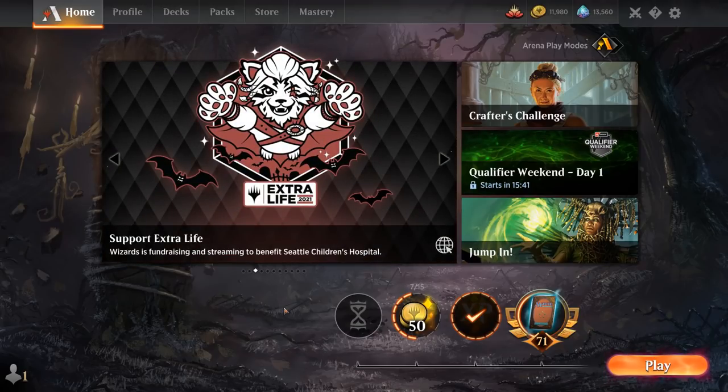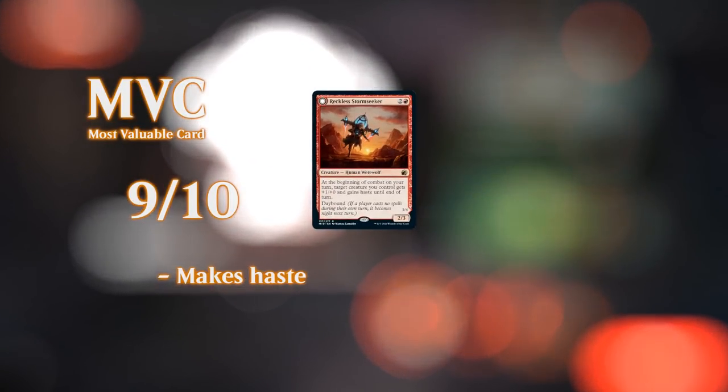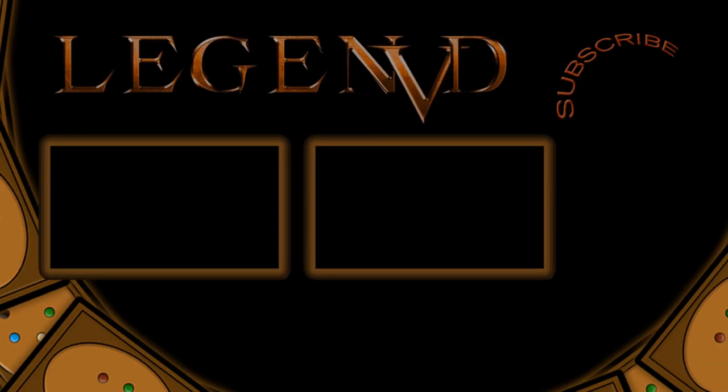Against other creature decks we've got early removal and then eventually big Flying Dragons to fly over and close out the game — which is where you want to be against decks like Monogreen that will eventually overpower you on the ground. If you've got your playset of Moonveil Regent I'd give this deck a shot, otherwise maybe wait and see what Crimson Vow brings to the table. That'll do it for today's gameplay — hope you enjoyed, and as always have a nice day. Thanks to all my patrons — you can become a patron yourself at patreon.com/legendvd.